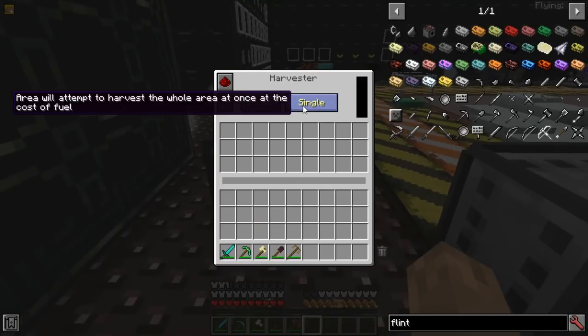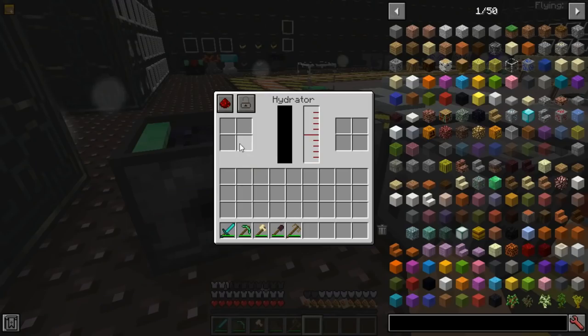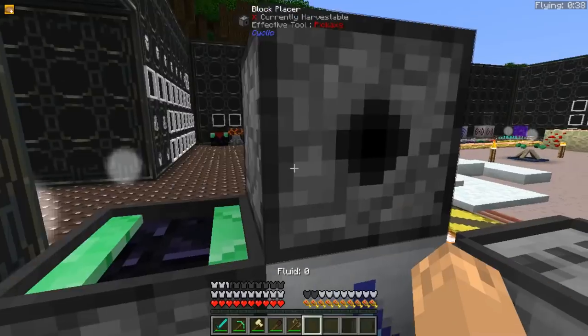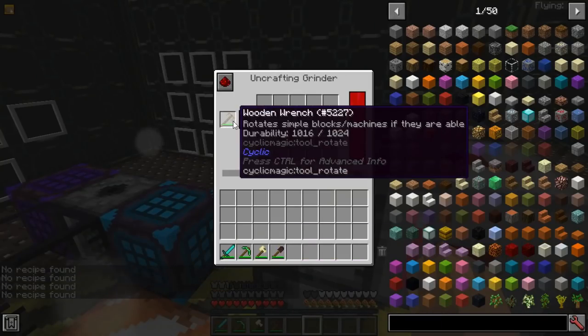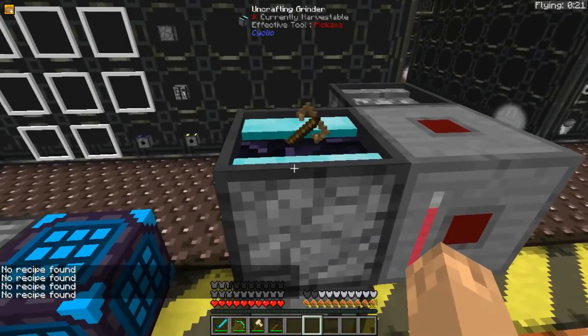The Harvester will harvest an area either in one-by-one mode, which is slower but more power efficient, or up to 15x15 in any odd interval. The Hydrator, when given concrete powder, water, and power, will output hardened concrete. The Block Placer places blocks in front of it. The Uncrafting Grid, when given power, will uncraft an item.